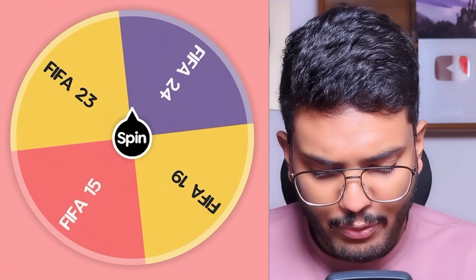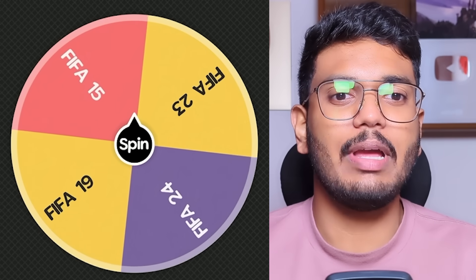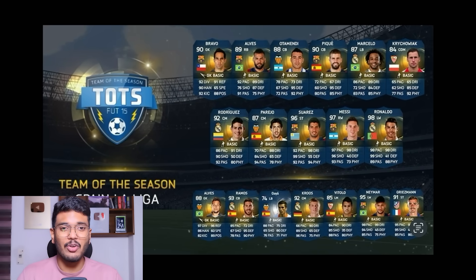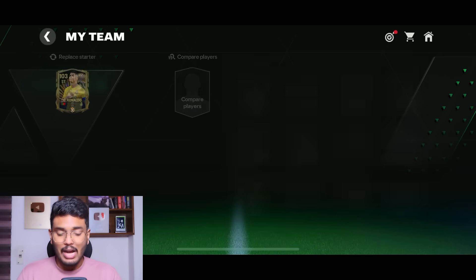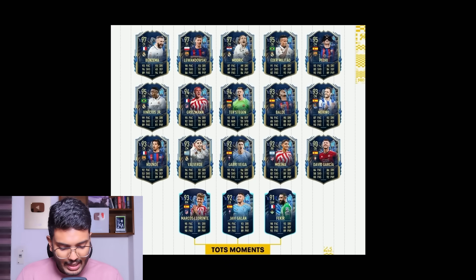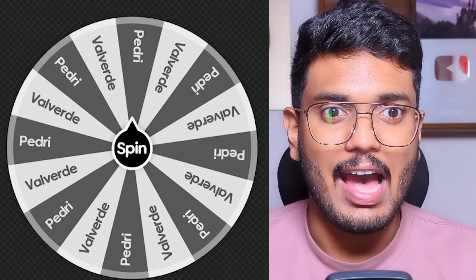We need to spin twice more. The next spin lands on FIFA 15 — and Cristiano Ronaldo is in that TOTS. In the FIFA 15 TOTS he's listed on the left, but I'm going to use him as a striker. Welcome to the team, Cristiano Ronaldo! The final spin lands on FIFA 23, which has Valverde and Pedri. I put both on a mini wheel to decide, and the wheel picks Valverde.